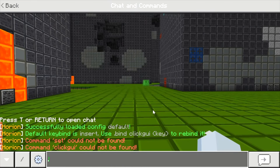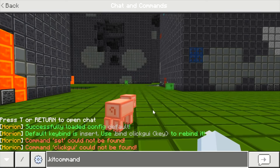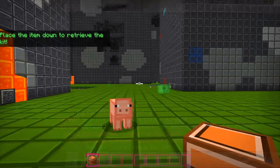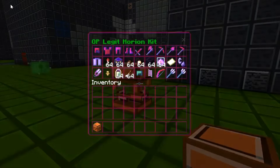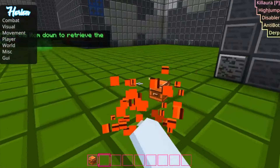There are some commands. The first command I'd like to show you guys is the dot kit command, and then you type fair or unfair. So first let me show you the kit command for fair — it'll give you a shulker box, you'll place that shulker box, and it'll be legit stuff, just the normal gear.